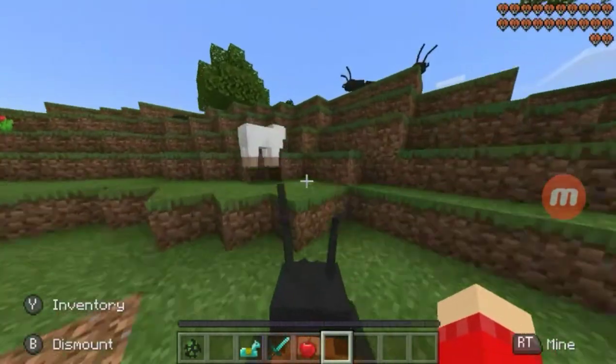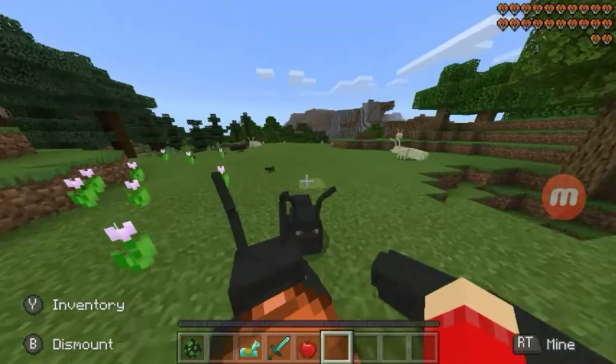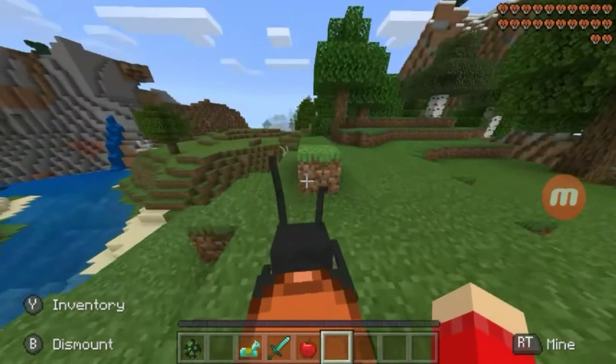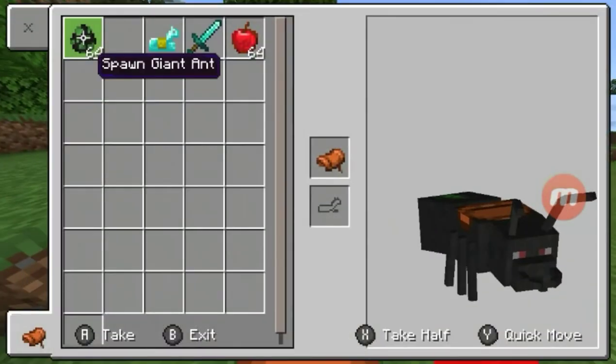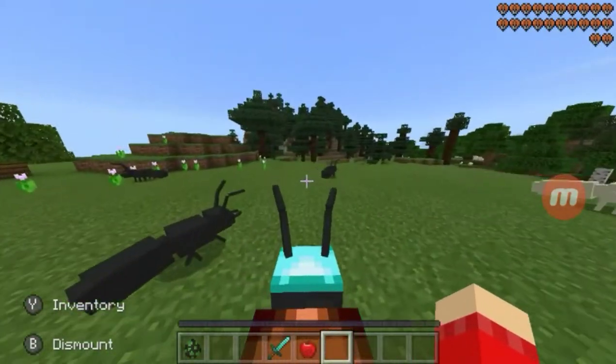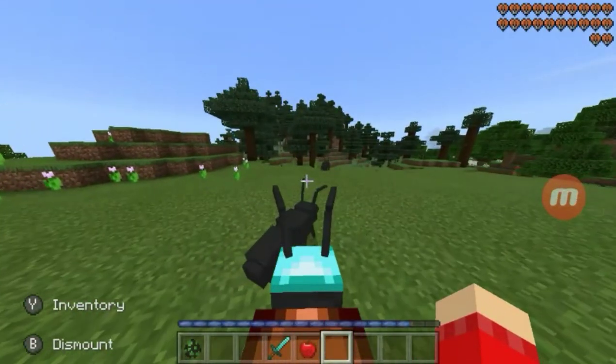But what I hear is if you go with your firewall, the small ant will attack you. And they have so many health too, so many hearts. You can put armor on it too!